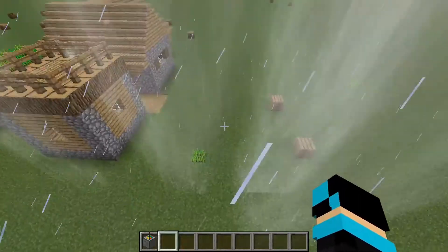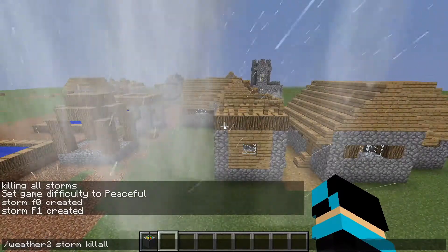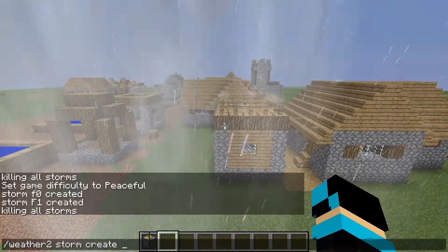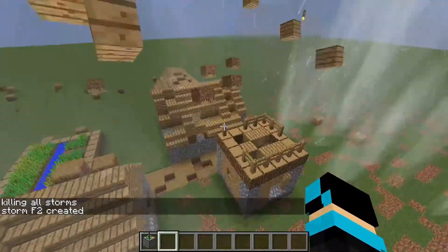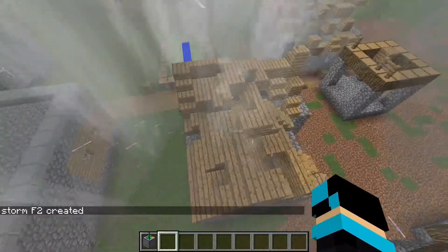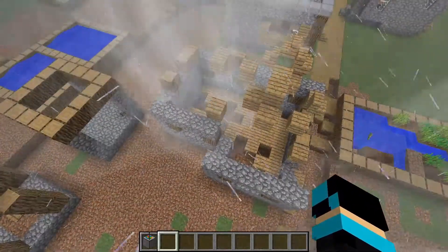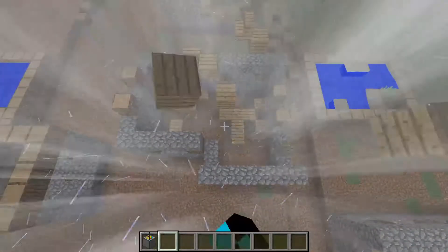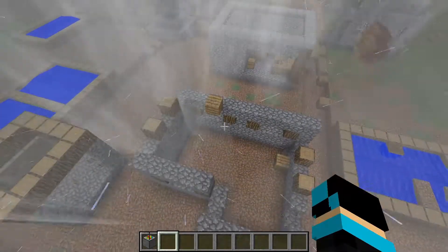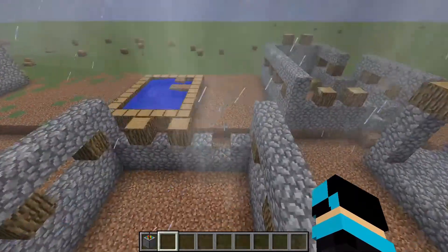Now we're going to make an F2. I'll kill all these storms first, then do 'weather storm create f2'. This one will just demolish everything — the entire structure is gone. An F2 doesn't really leave anything left; it destroys the entire flooring too.